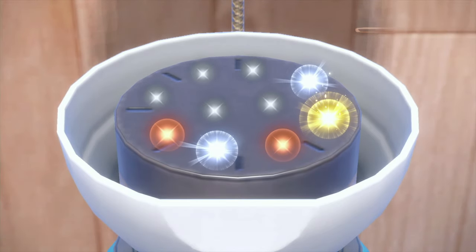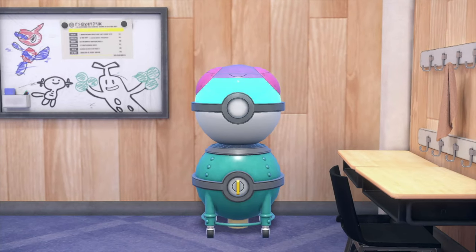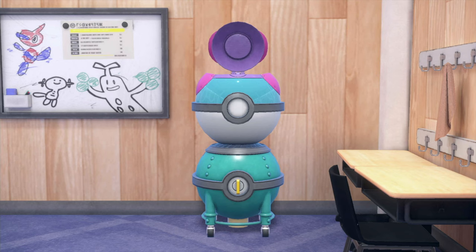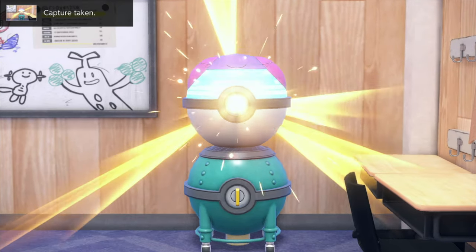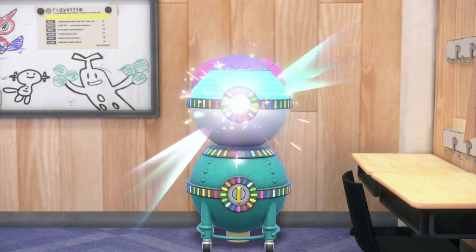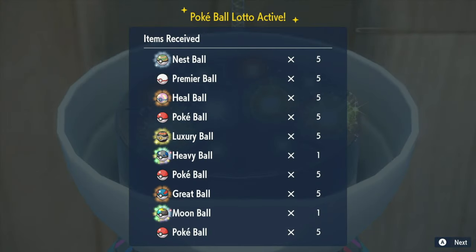Different TM materials are worth different amounts, so depending on what you've been farming and catching in the game, you'll have different amounts available. The items themselves also have different ranks. Gold items include things like bottle caps and lucky eggs. Silver includes evolution items, max revives, max potions, and things like that. There's also a bronze and another silver version. Special Poke Balls will have a rainbow glow around them when you get those from the Poke Ball Lotto.